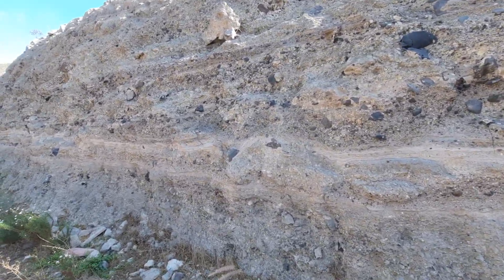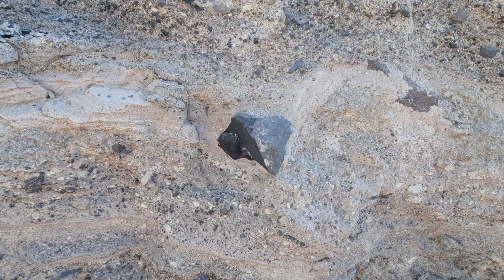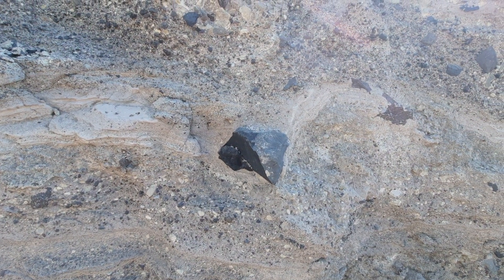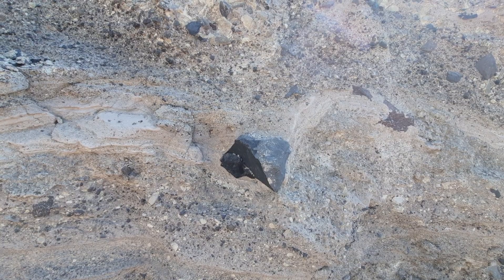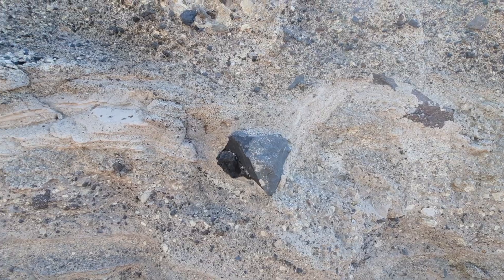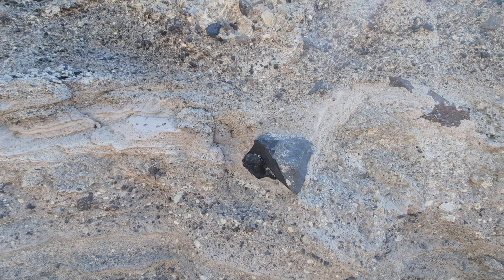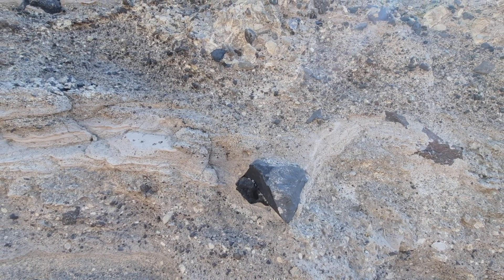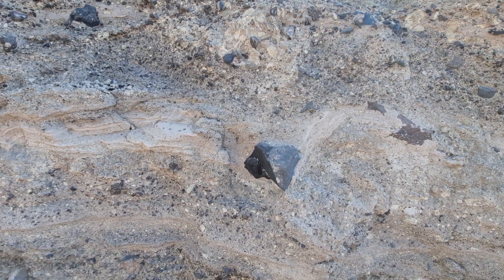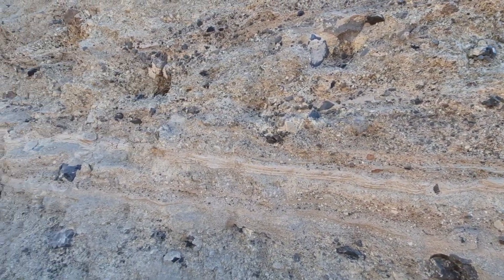Here's one. We see that this basaltic fragment was impacting on the wet substrate — on this finely laminated ash horizon — and it was sinking in. Looking at the deformation of the bomb, one almost gets the impression that it came this way. But of course you need to look at these in 3D and you need to look at more than one in order to come up with a good stratigraphy or a good concept of how these things were deposited.